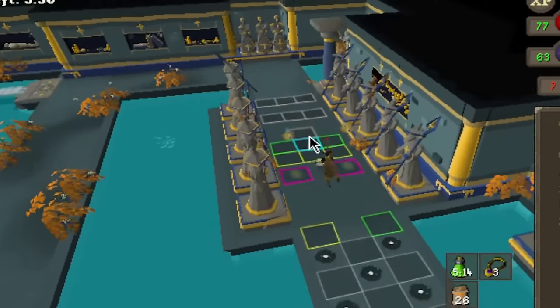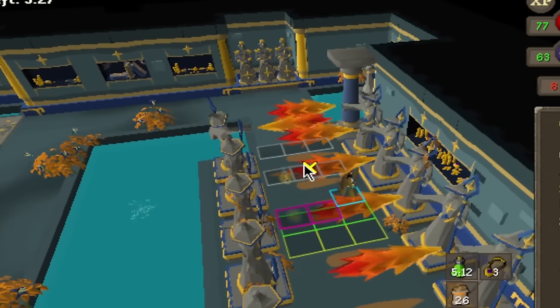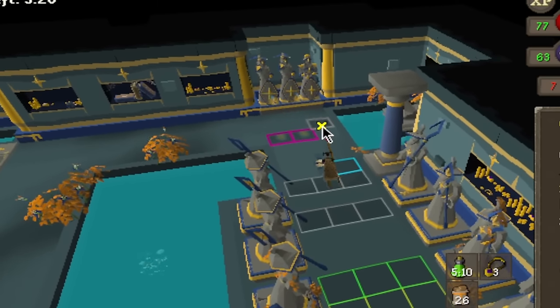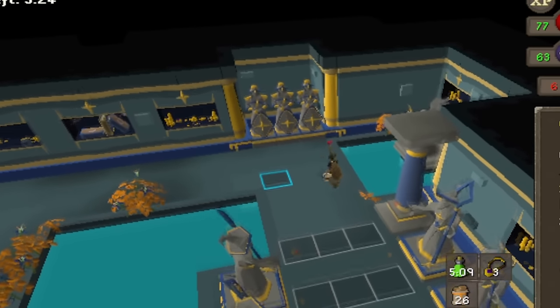Let's play that one more time. I dodge the darts towards the right, and just in case the right and the middle statue is about to fire again, I move to the middle. Then quickly move to the right again with the one walk diagonal to dodge the darts and complete the lap.